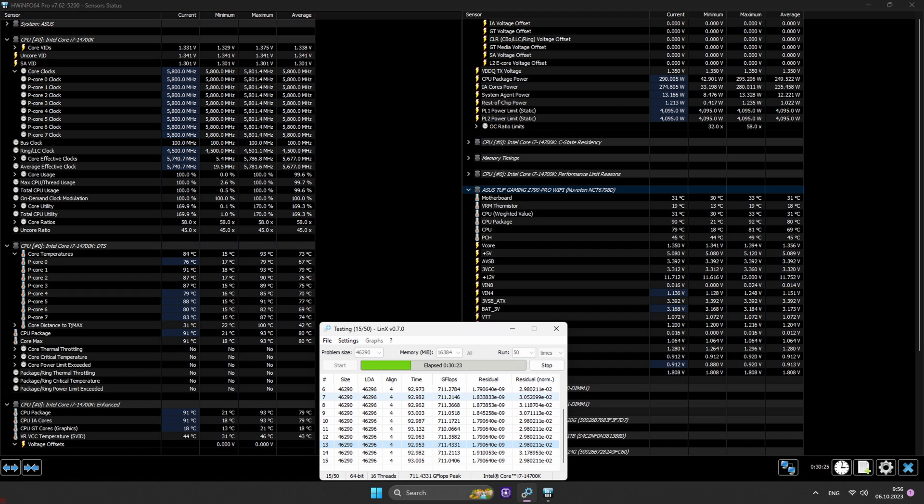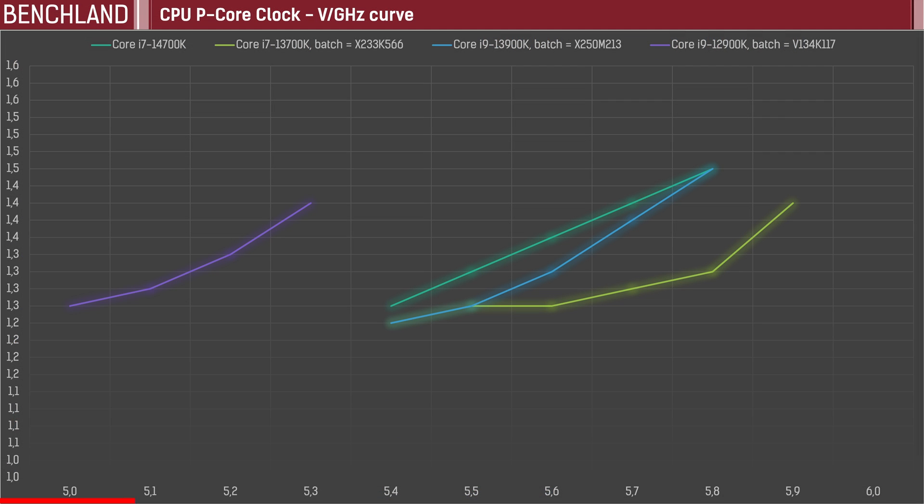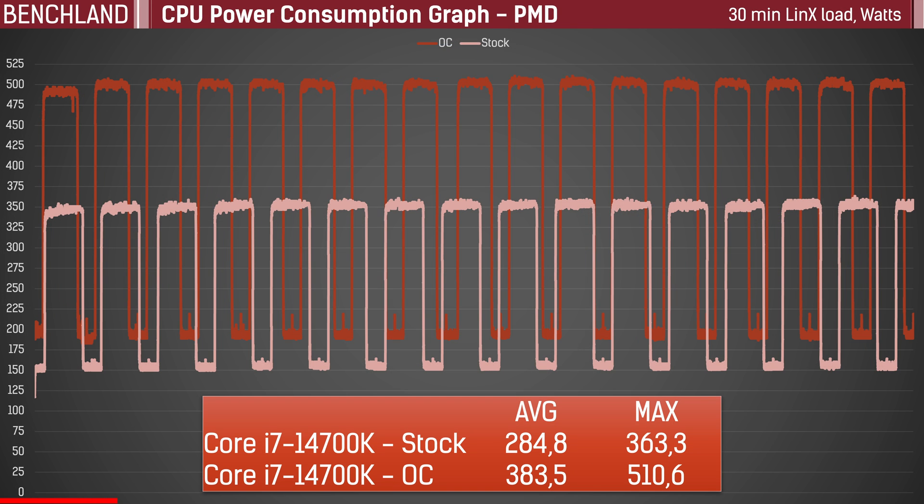Overclocking potential — a chiller can handle it. 5.8GHz on all cores with 1.45V on the CPU. E-cores, like P-cores, are fixed at a frequency of 4.5GHz. The potential of other CPUs is now on screen. During overclocking, no gateway to hell was opened, but half a kilowatt of load was successfully utilized through EPS 12V connectors. Fortunately, on standard stock settings it averages 285W.